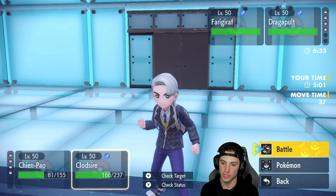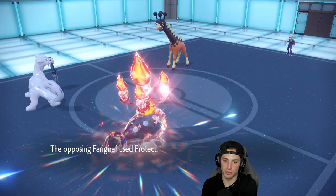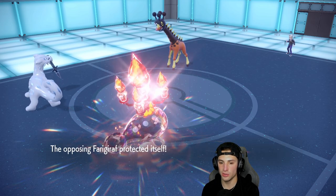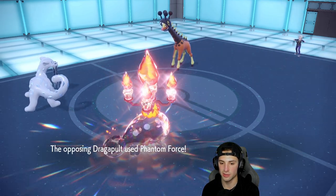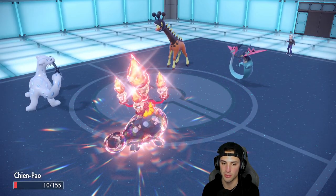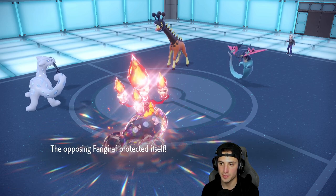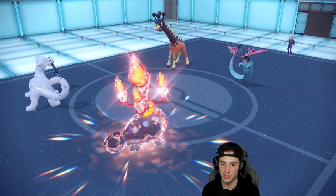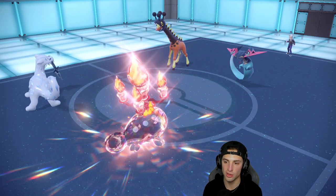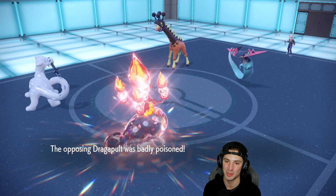I'll Toxic Dragapult here. Farigiraf ends up Protecting — smart play — but Dragapult goes after Chien-Pao and I'm able to soak, which is rather big because we do outspeed. We land the Toxic! Big time — we'll start slowly chipping away at Dragapult. Clodsire getting serious work done in match number one.